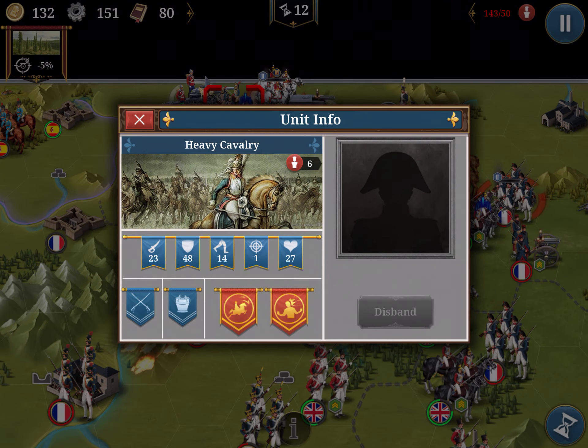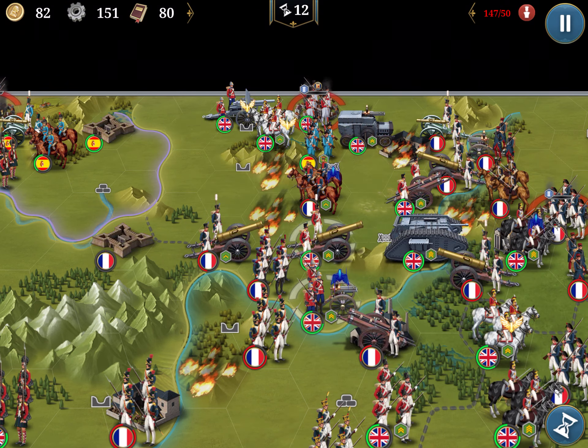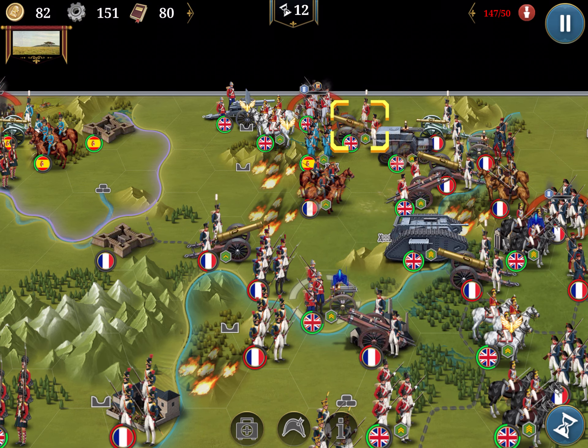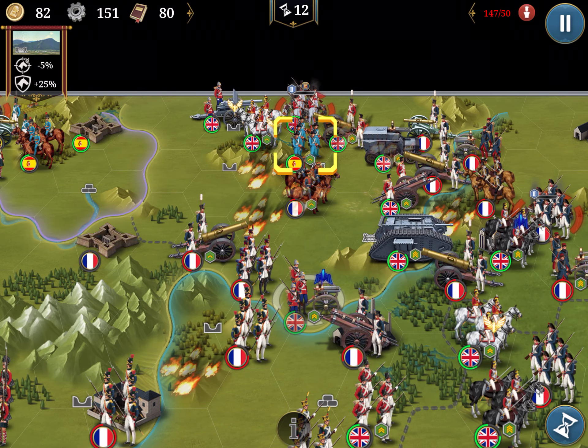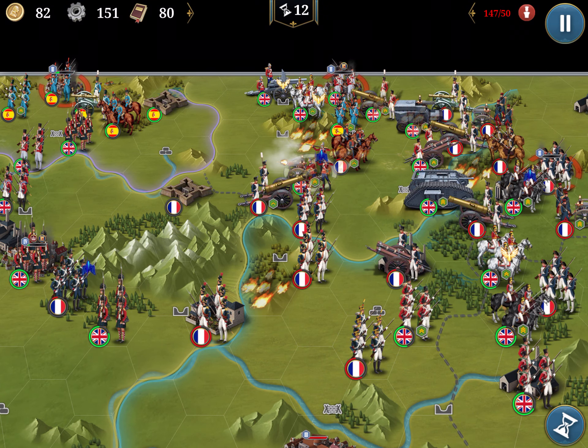I should not leave this city unattended. I'll create a militia and be more proactive in the attack. I will bring up the artillery and defend the city — never leave the city with an opening. I should take them out and move up here to create a block against this artillery.